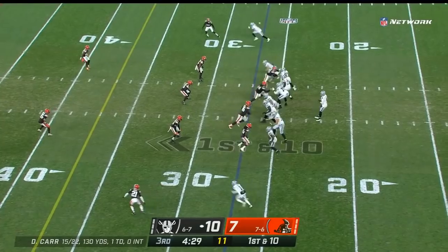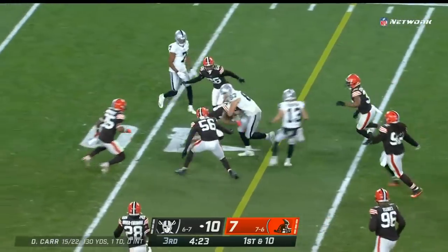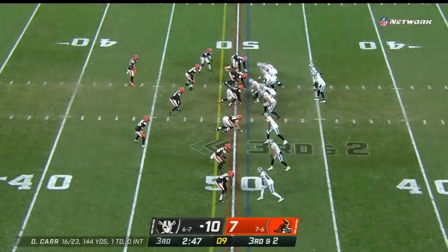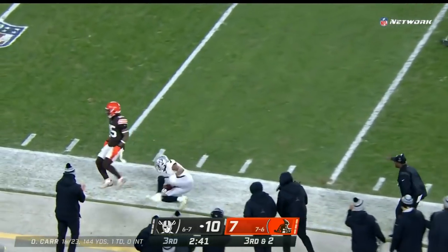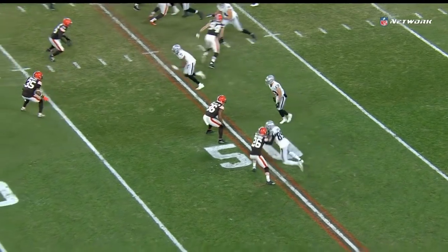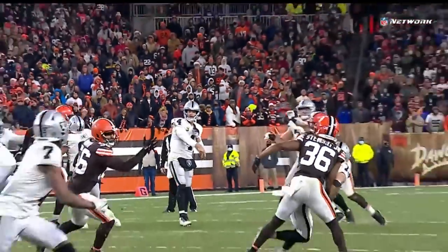Good to see Jacobs back after leaving the game with an injury on their last drive. Out of an empty set, Foster Moreau makes the first man miss — that's a Las Vegas first down and a gain of 13. Carr stands in and lets it fly for Zay Jones — first down to the 35. You see Jones on the inside here running a corner route, all about getting the hips of the DB turned. He turns back to the inside — great separation, doesn't get much more open than that on a third and short.